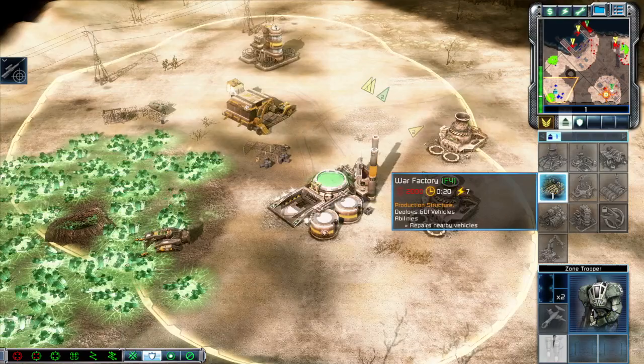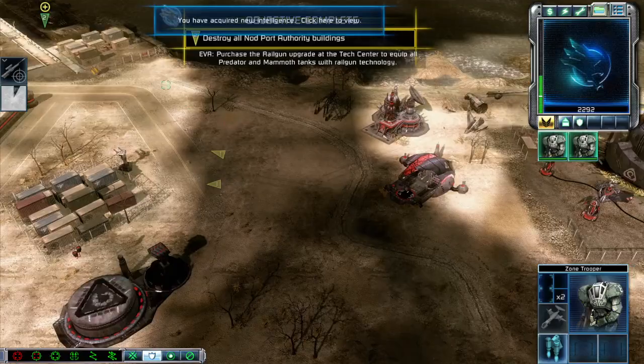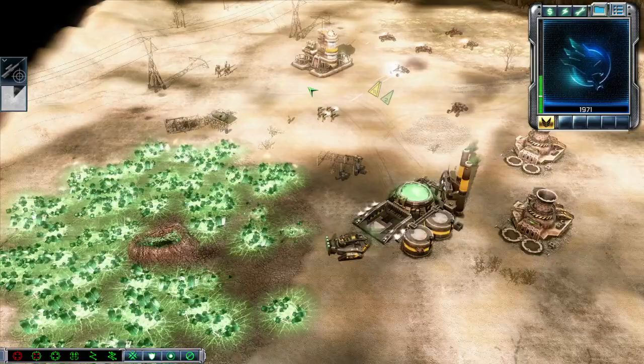Hit it! New construction options. Mammoth tanks can now be constructed through your war factories. Updated. Purchase the railgun upgrade at the tech center to equip all Predator and Mammoth tanks with railgun technology.